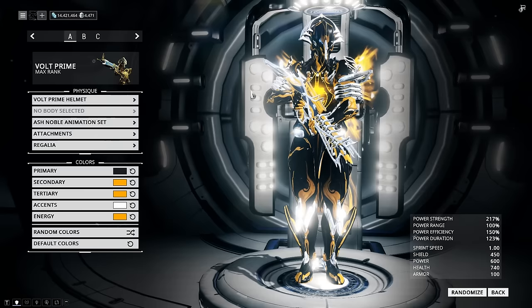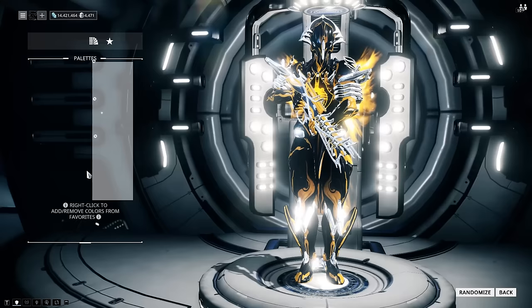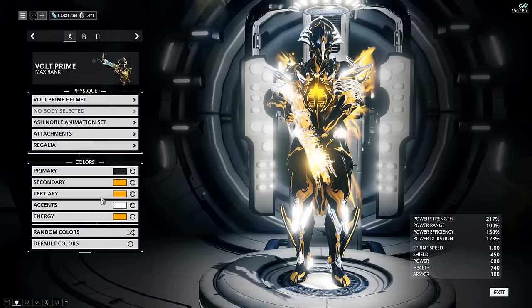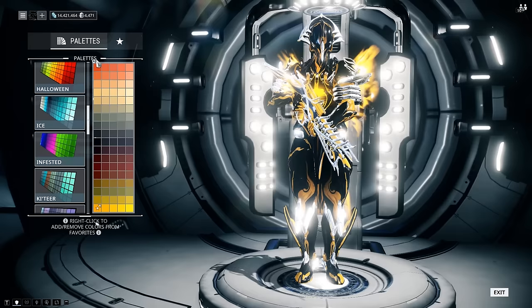How it looks in-game, it looks pretty badass. Having everything glowy is pretty cool. It's a basic black color scheme on the primary — you can change this to whatever you want, but I think black fits the best because it makes everything else sort of pop out. Then you can go ahead and change around the secondary, tertiary, and energy colors to make it look even better. You can basically make this any single color you want.